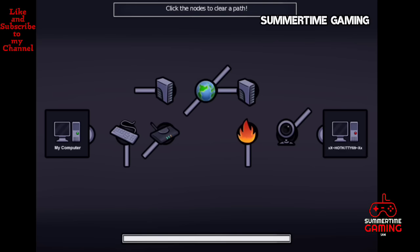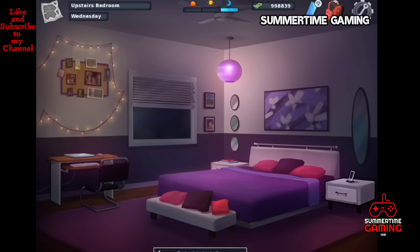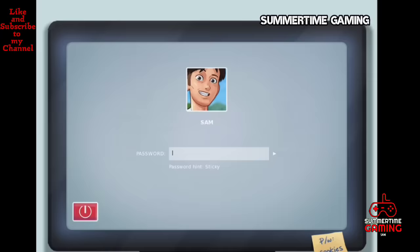We get access to the remote, connect it, and gain access to her computer from our own bedroom computer. We connect the remote access and will check our computer in the morning. Let's sleep.